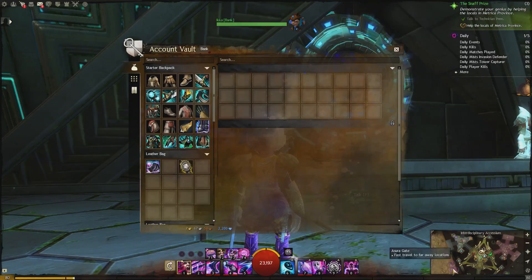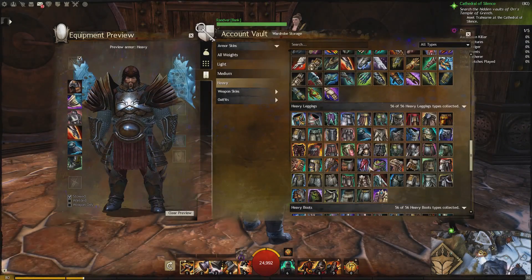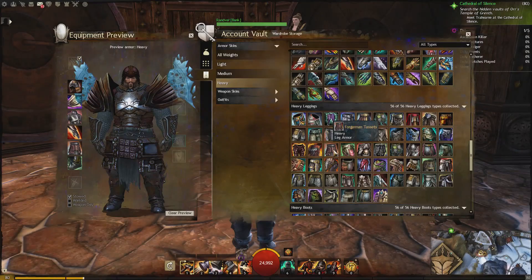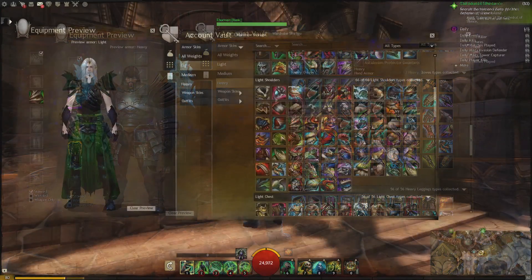One of the other changes we've made is to the account vault. When you go to the account vault, you'll see a new tab called the account wardrobe — it looks like two doors to a wardrobe. When you click on it, you'll see all of the skins in the game: all the weapon skins, all the armor skins. You can sort, filter, and search to your heart's content.